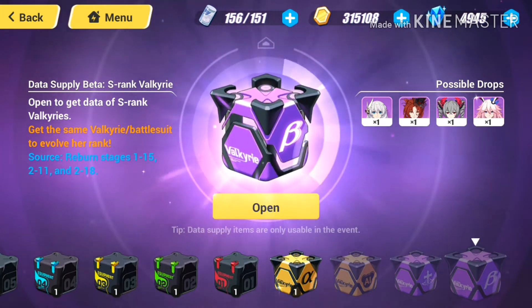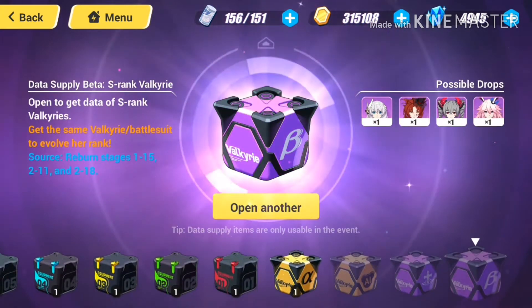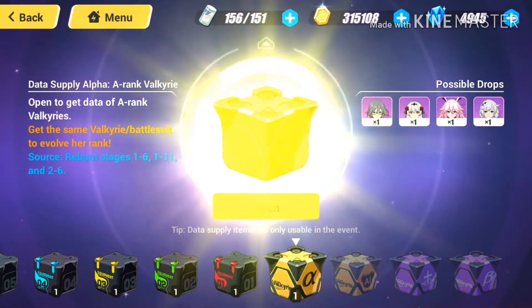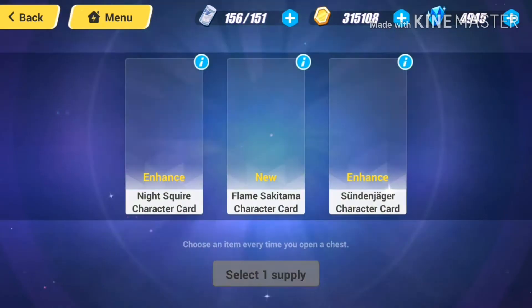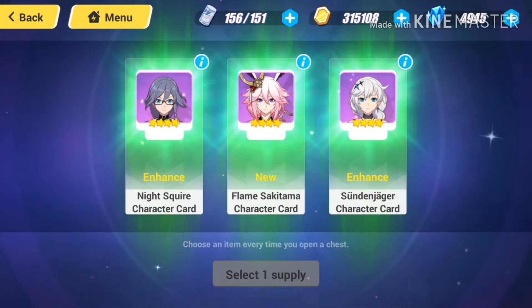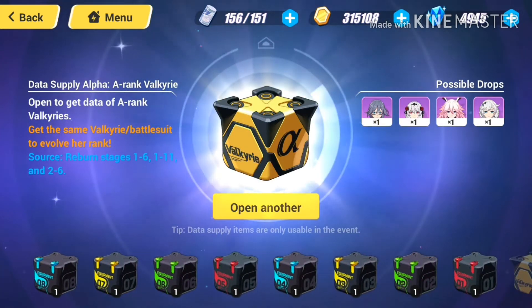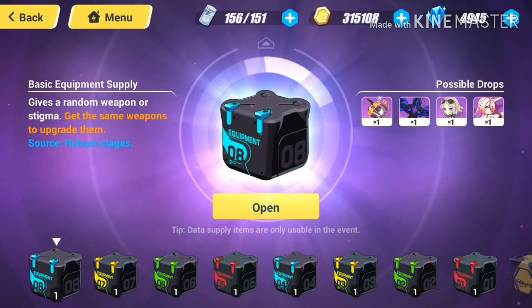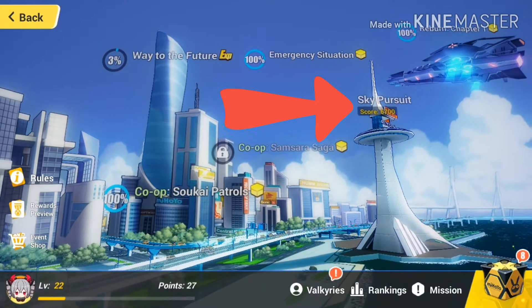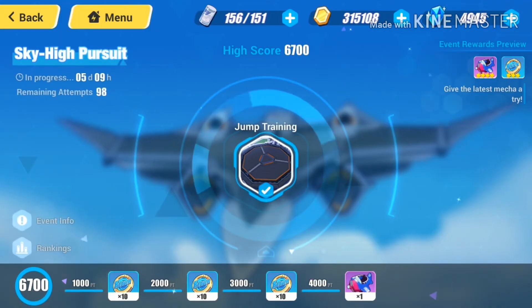Let's go ahead and open this box and see what we get. They will give you the choice between three Valkyries — I'll choose this one. Let's open this one as well and see if we get anything good. Those other boxes will give you some equipment, weapons, and stigmata.